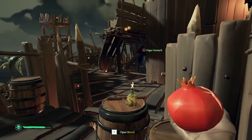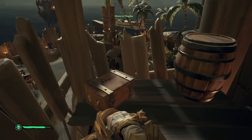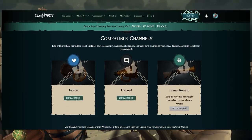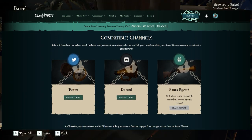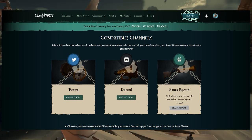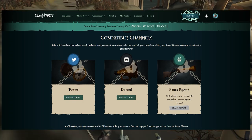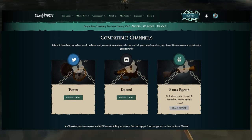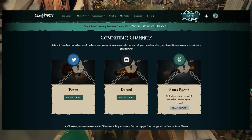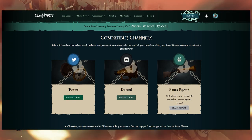If you go to the top link in the description it'll bring you to the social swag page. Scroll down and it'll ask you to link your accounts. Basically, if you link your Sea of Thieves account to another account you'll get a reward. Link it to your Twitter account and you'll get the golden sailor pocket watch. Link to Discord and you'll get the golden sailor speaking trumpet. Do both and you'll get the golden sailor blunderbuss.